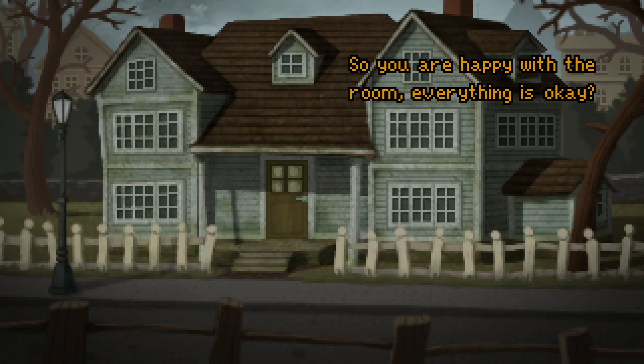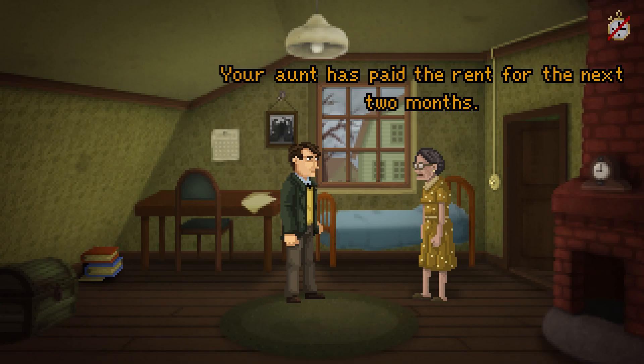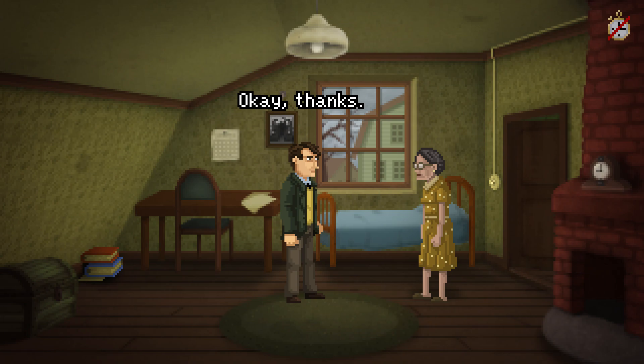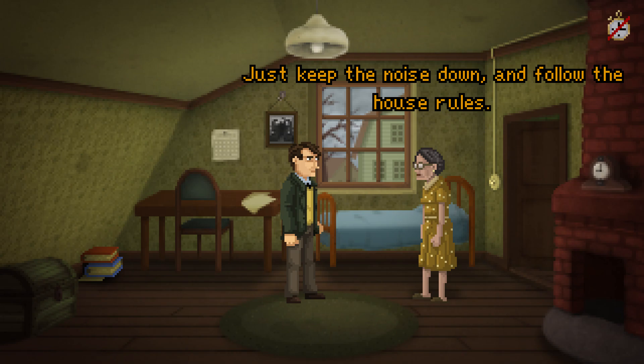I like the nice pan down. 'So you're happy with the room? Everything is okay?' 'Yes, I think so.' 'Your aunt has paid the rent for the next two months. Your room will be cleaned, and your firewood will be replenished on Mondays. There's also a mailbox in the lobby that's reserved for you.' I want to make sure I don't skip any dialogue. 'Okay, thanks. I think I'll manage here.' 'If you have questions, my room is next to the stairs. Just keep the noise down, and follow the house rules.'